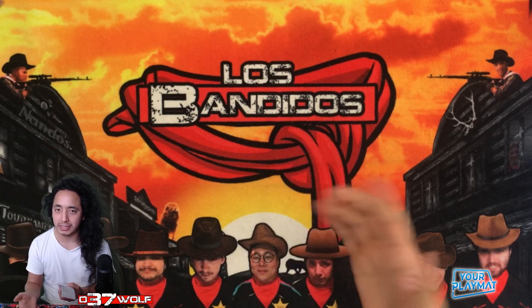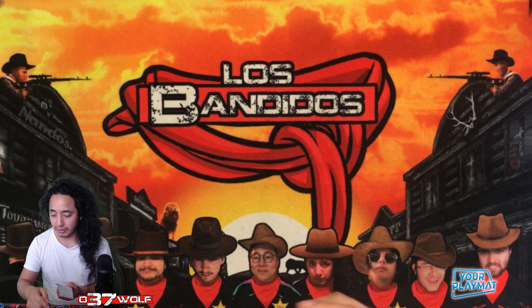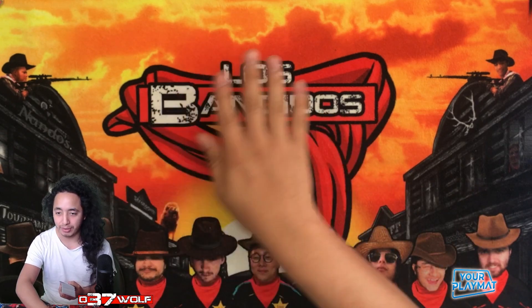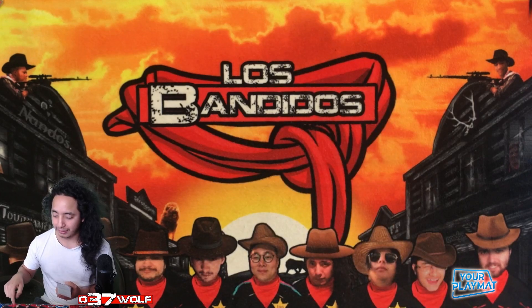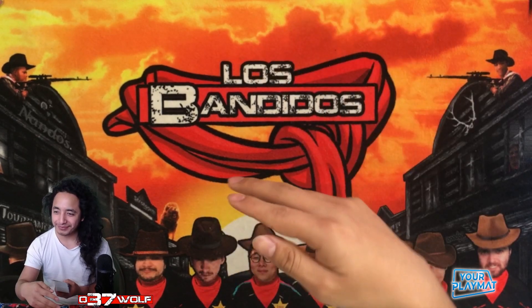He goes battle phase, attacks my Herald because he can't use Droplets there since he has a bunch of monsters in hand. Then in main phase two, he Droplets my backrow and builds his board, sets up Pegasus, and passes. Then Omega comes back, and I'm like — okay, we're at the same moment where I lost last weekend.